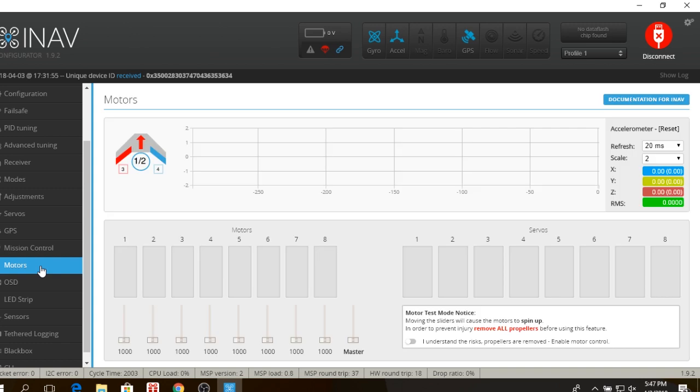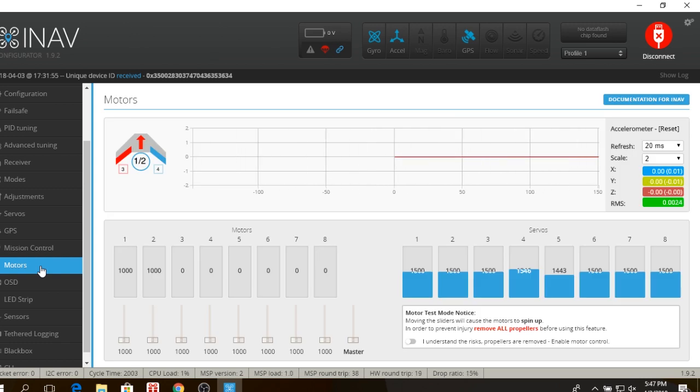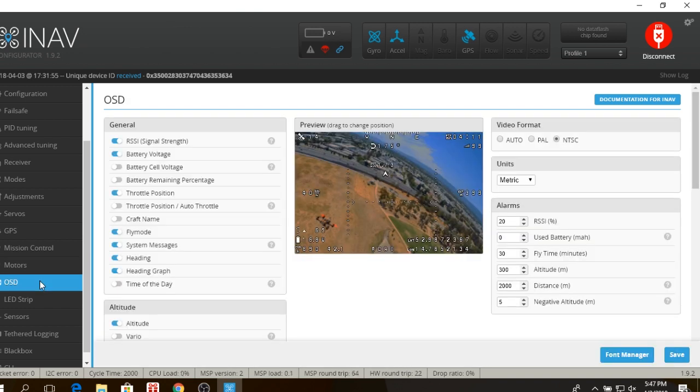Motors tab: this is where you calibrate your ESC and test your motor to make sure it's running in the proper direction. Always make sure your props are off, click over here, and run your motor up and down to make sure everything's good. OSD: this is where you set up everything you want in your OSD for an awesome in-cockpit experience. I've got a lot of stuff turned on — it's super fun seeing all the telemetry data. They have a font manager here; this used to lock up and hang in previous versions, but there's no problem with that in 1.9.